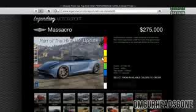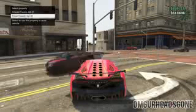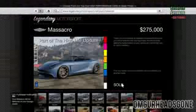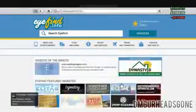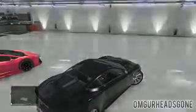So right here we have the Dubocci Massacro, which is two hundred and seventy-five thousand dollars online and can be purchased from the Legendary Motorsport website. Once you buy it, you want to make sure you put it in the correct garage. If you have two apartments, it's actually gonna ask you which garage you want to put it in, which is pretty awesome. This is what it looks like stock — not too impressive physically or aesthetically, but it has a lot of upgrade options and you can make it look pretty amazing. It's still a very nice, simple sports car and I do like the look of it — sometimes simplicity is best.